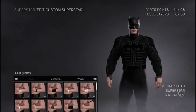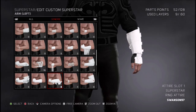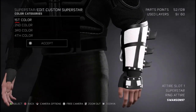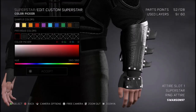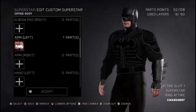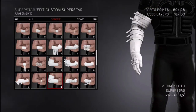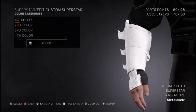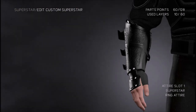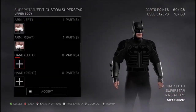Go on arm left, then generic, and scroll down until you find these big arm pieces — those are Batman's gauntlets. Put them in full black. Everything just goes black on Batman because he is the dark knight. Do the same on the right arm and find those matching pieces.